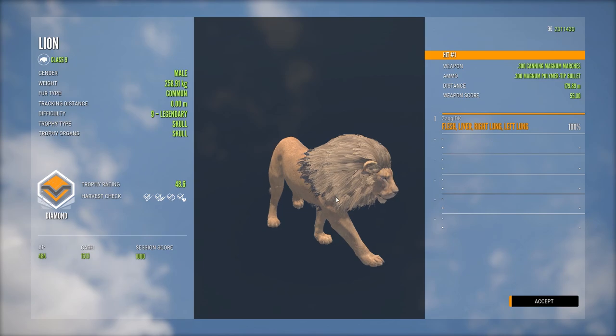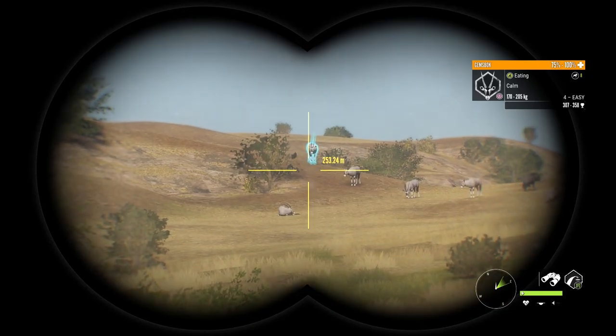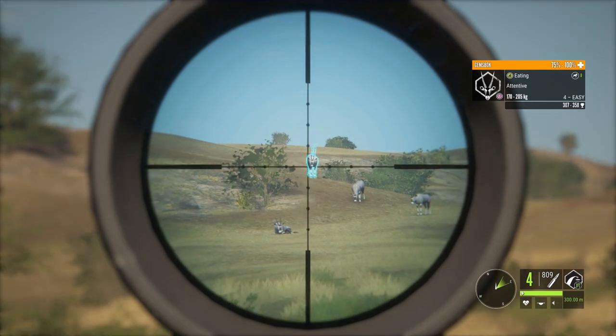Yet another diamond - 48.6, liver, right lung, left lung. That's diamond lion number nine or ten after scoring system 2.0. We're definitely gonna try to have a look. How far is that out? 200 and... 200 and a lot. I don't think she is gonna be big enough but we might as well see.